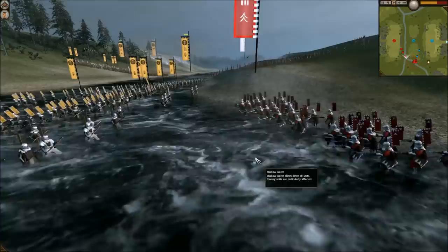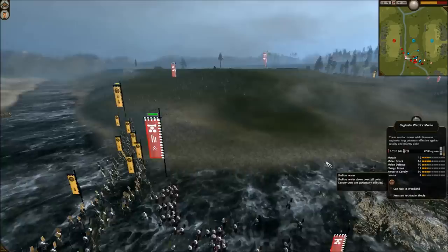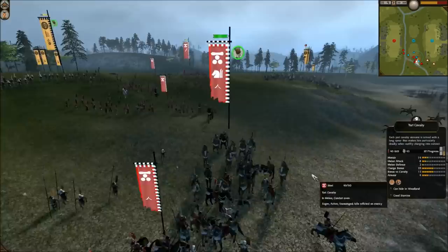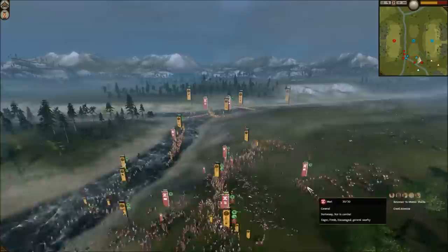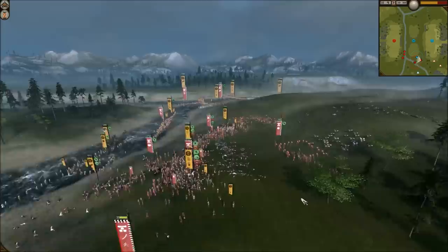The cav fight is actually still pretty even, but he is going to get a Yari Cav free and charge into my matchlocks in the rear. I don't really have anything to counter that at the moment besides my cavalry, which just cleaned up the right side. He is completely surrounding me in the middle — I pop Hold Firm with my Warrior Monk hero so that I can hold down that section a little bit longer.